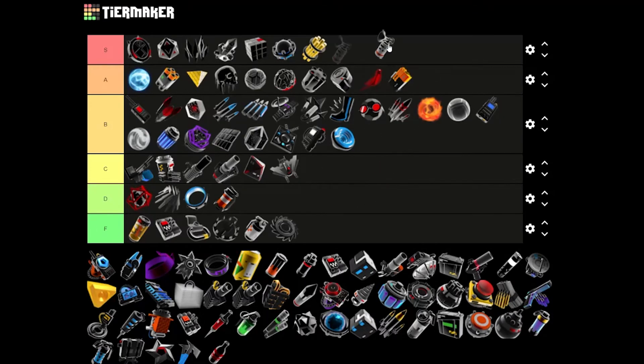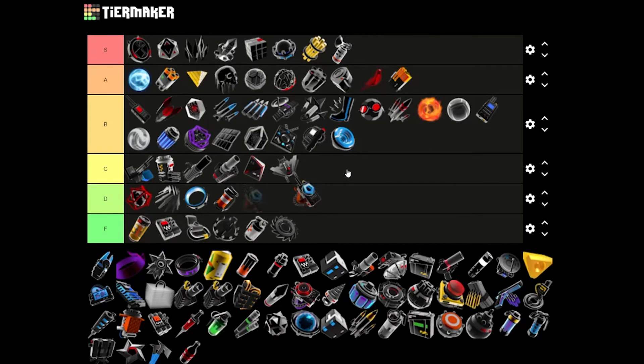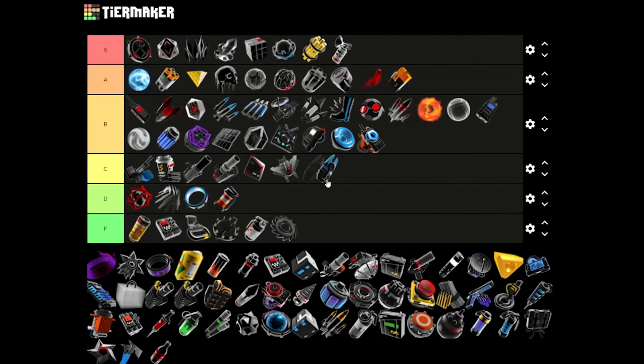Air Horn — honestly S tier, because it goes... you know the air horn sound. Auto Overclocker — this is a starting item, it's just a solid B tier. I would rate it higher except it's only a starting item. I actually think it's a very, very, very good item. Auto Taser — solid D. It gives you extra heat. Not a big fan at all.